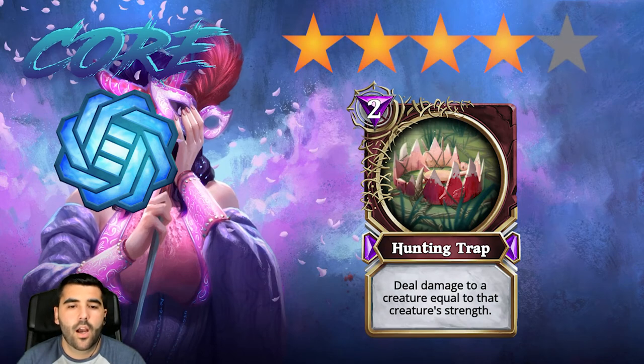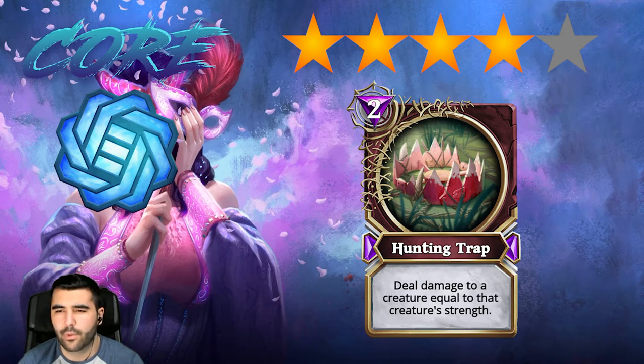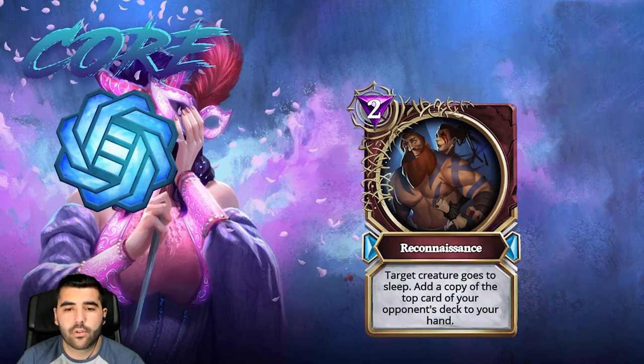Then we have Hunting Trap, which is definitely a four star card because it's really good removal that can work on really powerful creatures and only costs two mana. One of the thematics for deception is that you have board removal, stalls, and cards that throw things back to the opponent's hand for a really cheap amount of mana, which lets you play other cards and gain the tempo advantage. Deception is all about having the tempo advantage, so this card is definitely four stars and you should be running it in a lot of decks.